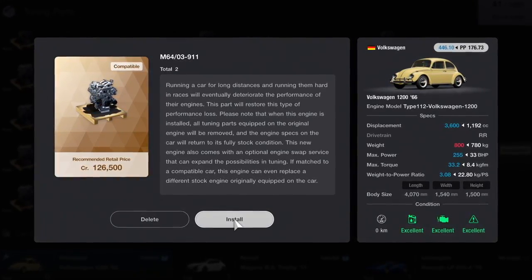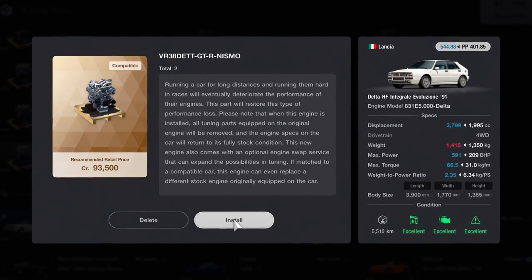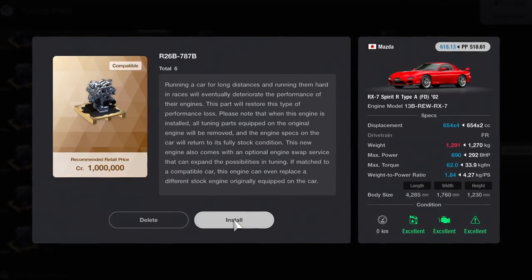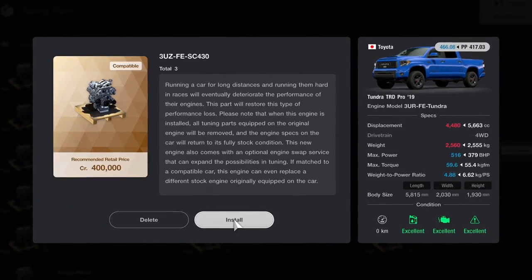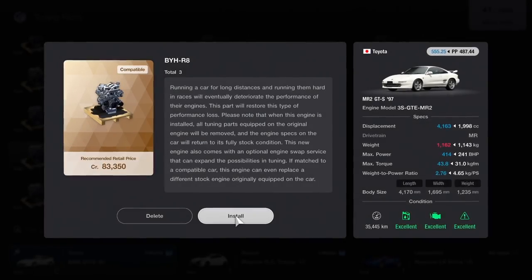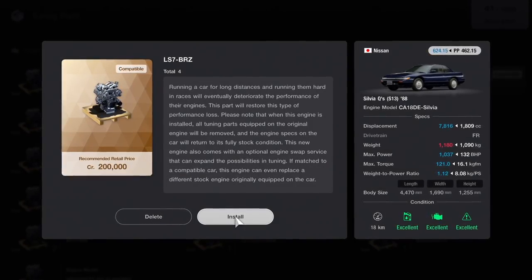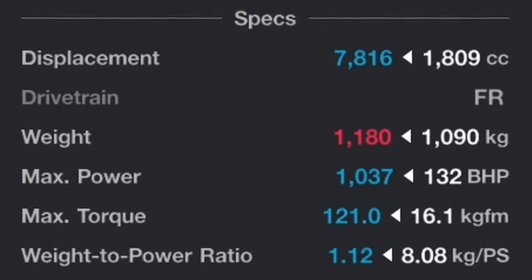Let me introduce you to our seven competitors today. First, a Volkswagen Beetle swapped with a Porsche 964 engine producing 255 brake horsepower. Next, a Lancia Delta Integrale swapped with a Nissan R35 GTR engine producing 591 brake horsepower. Third, a Mazda RX7 swapped with a Mazda 787B Group C engine producing 690 horsepower. Then a Toyota Tundra pickup truck swapped with a Lexus SC430 GT500 engine producing 516 brake horsepower. Next, a Mazda MX5 swapped with a 6.2 liter V8 Corvette C7 engine producing 453 brake horsepower. Sixth, a Toyota MR2 swapped with an Audi R8 engine producing 414 brake horsepower. And last, a Nissan Silvia S13 from 1988 swapped with an LS7 BRZ drift car engine producing 1037 horsepower.